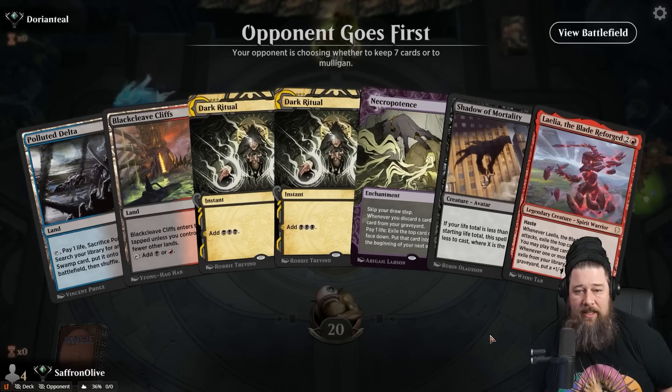Oh my God — is this the turn two kill hand? This is the dream! Necro, Dark Ritual Necro, Dark Ritual Layla — turn two kill. Opponents are on the play so they could have interaction, but if they cannot stop this Layla, this is the fastest kill we have ever had in Timeless.